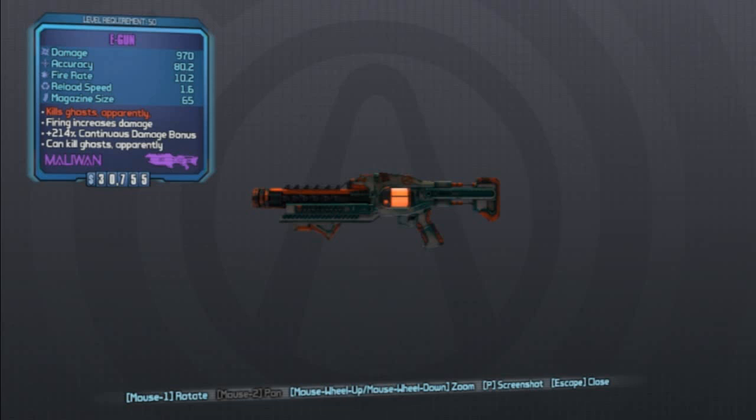What's up guys, welcome back to another Borderlands: The Pre-Sequel Unique Weapon Guide, and today I'm going to be going over the E-Gun, which is a Ghostbusters reference.